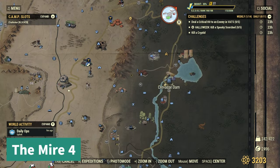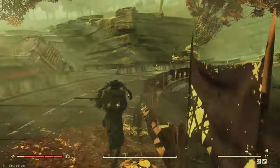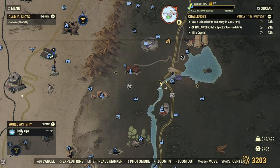Next up, you're going to go to Crevasse Dam for number four. Kind of just turn to the left whenever you see that bus and make your way. This one's super easy to see — the mound is right there, kind of at a little bend in the river.